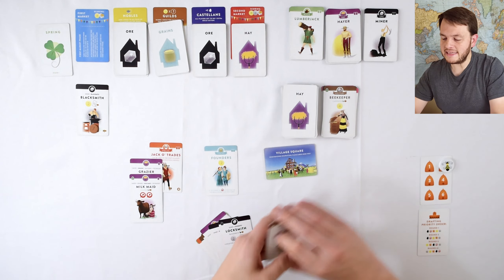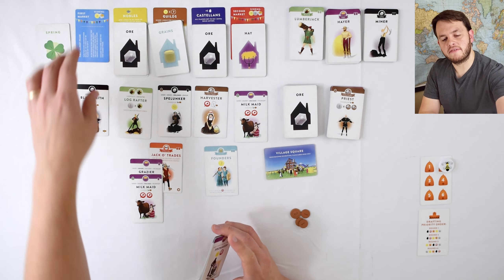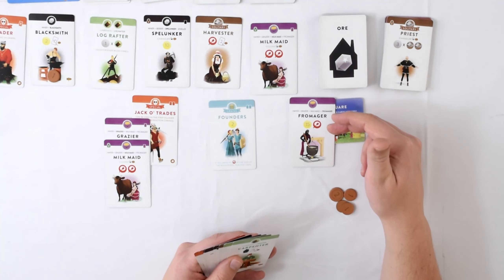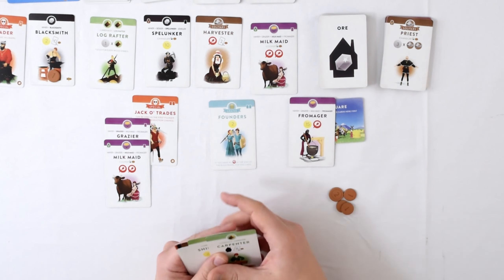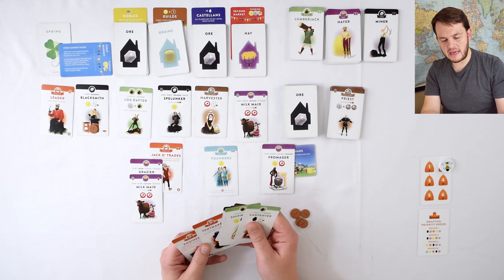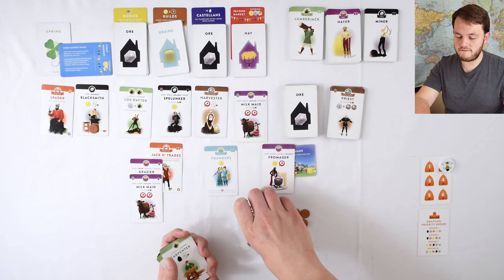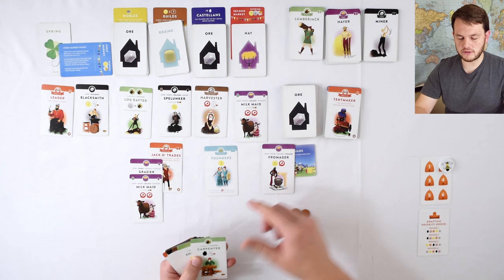Alright. We know we're going to activate the first market phase at the end of this round since this one got exposed. So I know I'm going to place one of my build actions — I'm going to put this Fromager on top of the milkmaid, which only gave me 15 points on that score so I kind of want to get that out this turn. I also want to play my tentmaker card, which gives me two bonus build actions this turn. So I'm going to be able to build a total of four times — this just gets discarded when you play it.